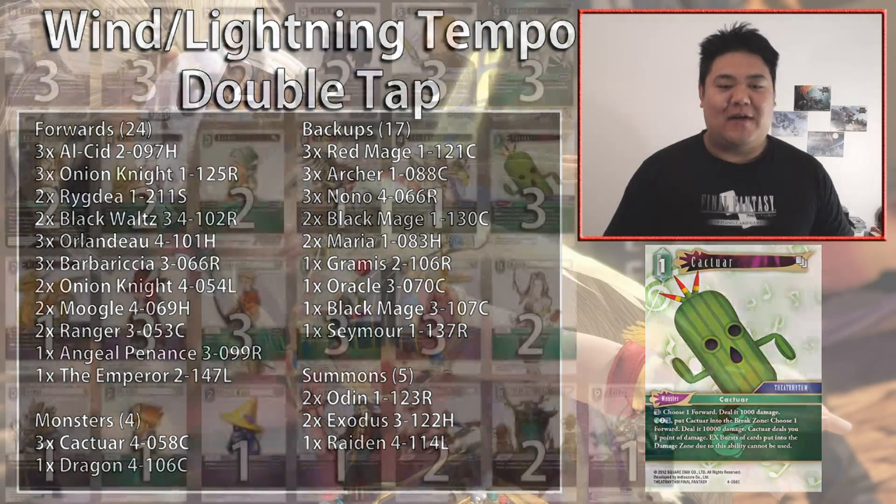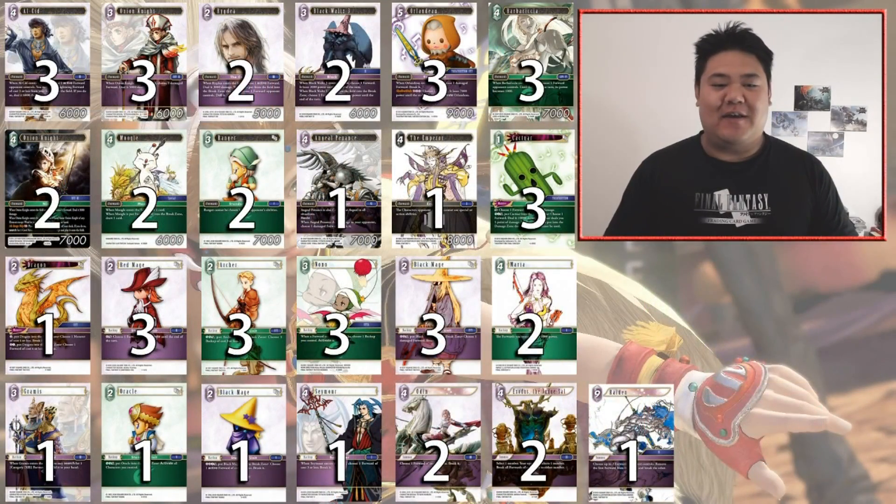For those of you who are a little bit more visually focused, here's the deck in graphical form. This deck is about using a whole bunch of two-card combinations from Wind and Lightning to remove your opponent's forwards, combining Wind's utility and Lightning's speed to put your opponent on a defensive position for the entire game and constantly remove their threats.